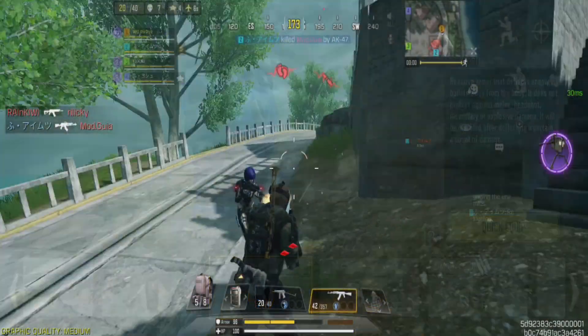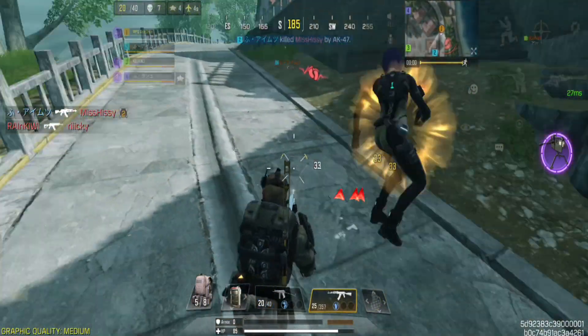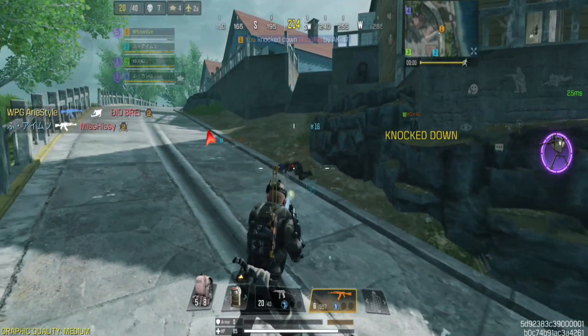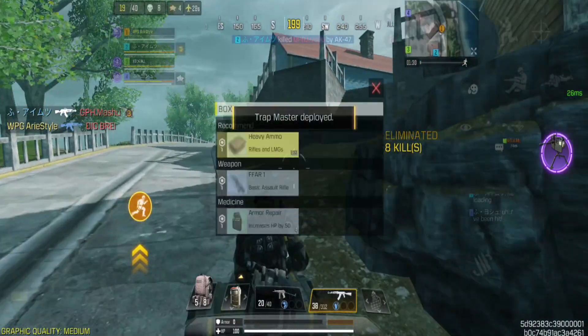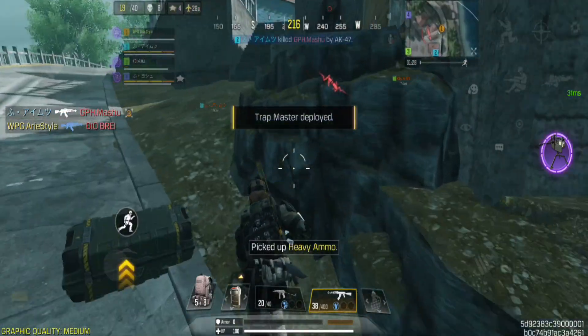But remember, even with the Guard class, your head is still vulnerable to headshots. So stay alert and make every shot count. Armor will be available not only for you but also for your close teammates.